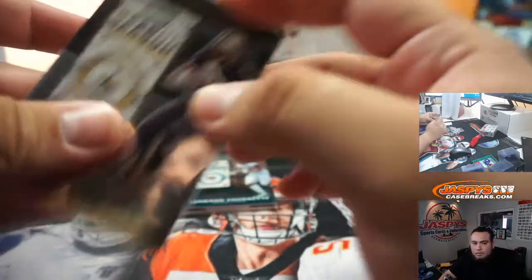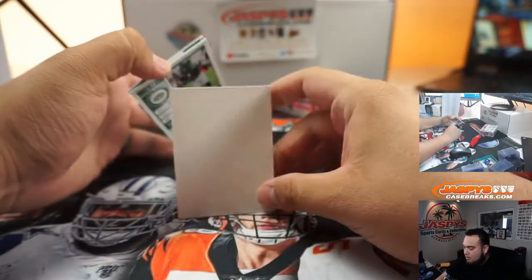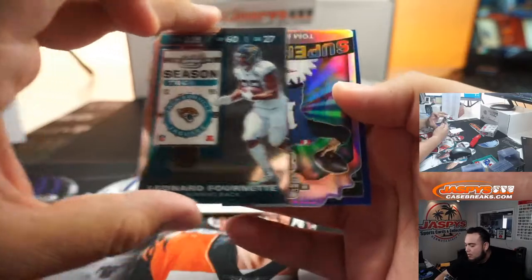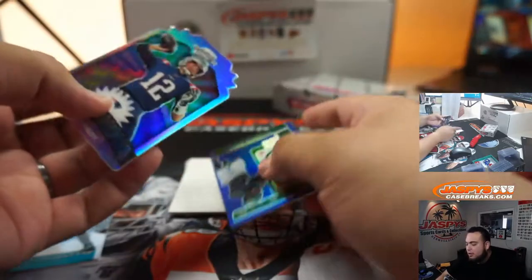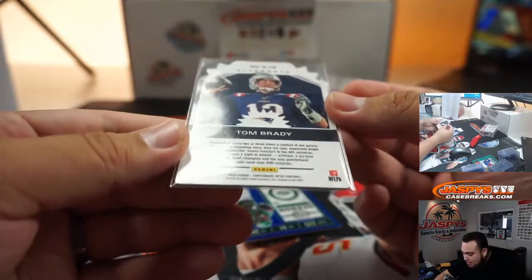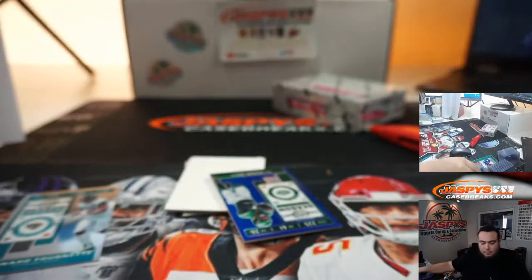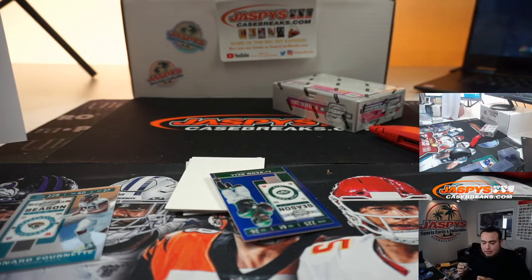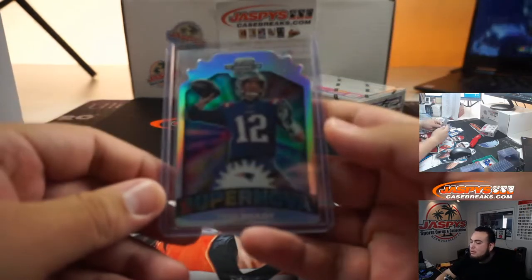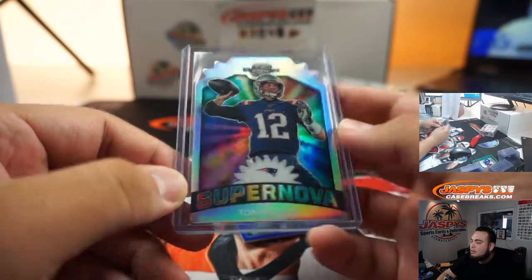Alvin Kamara? Leonard Fournette — whoa! Supernova! That's Tom Brady for the Patriots. I have only seen one of these like twice — that is crazy. That's probably a big hit right there. I hardly ever see these. Patriots going to Oliver Smith. That is nice.